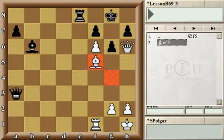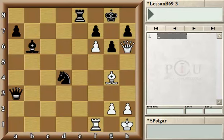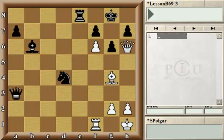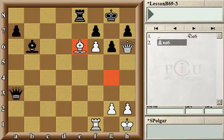At this stage, black wouldn't have time to capture white's bishop on f5 and would be forced to move the queen back to f8 anyway. There is no reason to delay that — queen f8 saves the day, no loss of knight, and white cannot checkmate. Moving the knight to e6 would also be inferior for the same reason: the white bishop would capture the knight and win it for free.